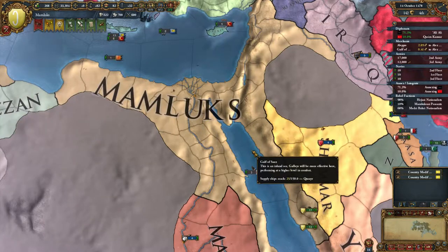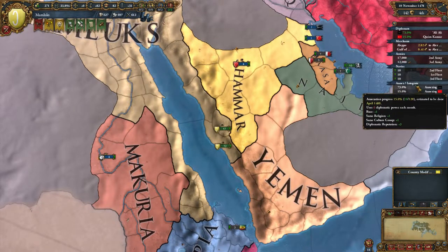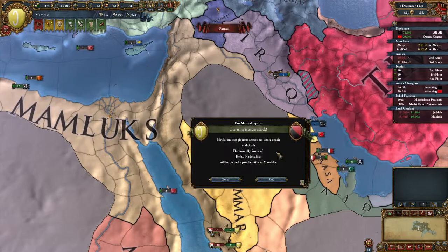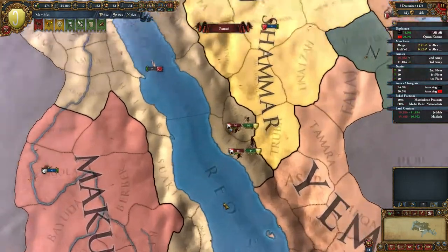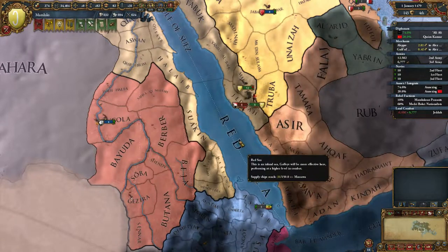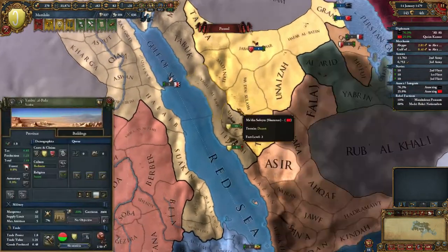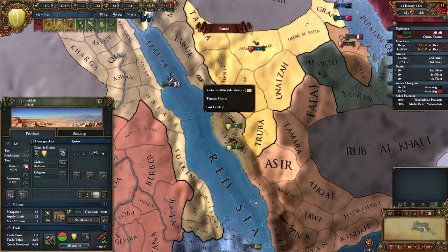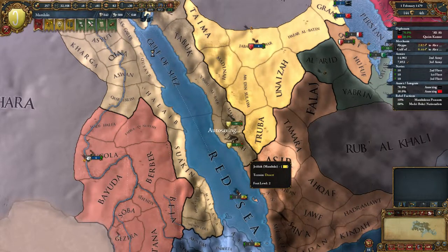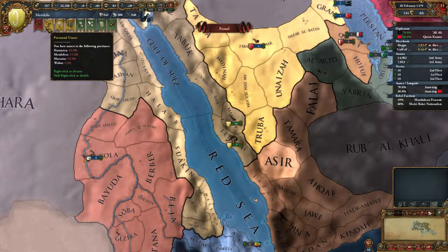So April 1480 is just a little bit over one month away. We have the rebels spawning in controlled provinces, so it's not a big deal. There you go — the rebels have been controlled. Level uprising — provincial at least.